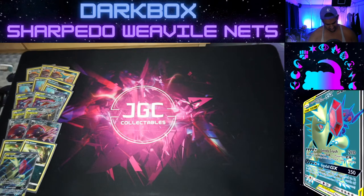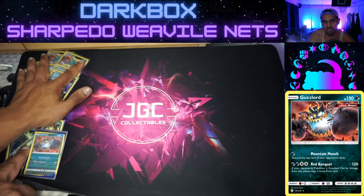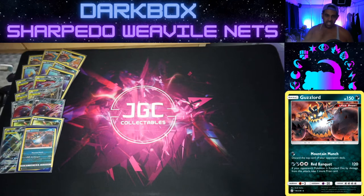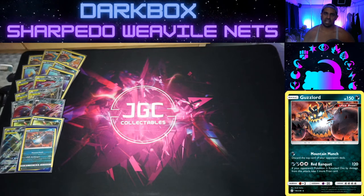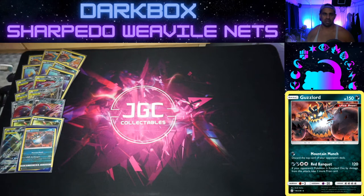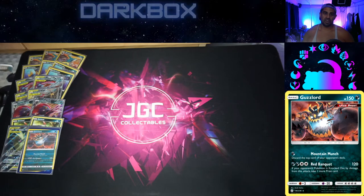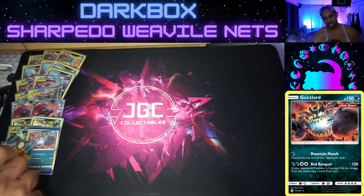We play one Guzzlord as well. Red Banquet: four energy, 120 damage, and you take an extra prize card when you knock something out. You can target something like a Seedrve and start taking two prizes — pretty funny. What I really like is let's say you've used Black Lance into the Ditto or something like a Pikachu if they're still around — you can finish them off with Red Banquet and take an extra prize. Silly stuff without using the GX. With Weavile and Sharpedo you can bring Guzzlord out semi-reliably, so I'm really impressed with it.